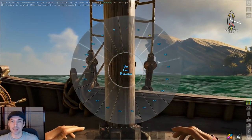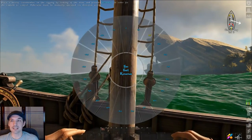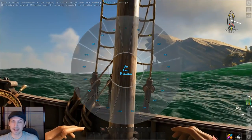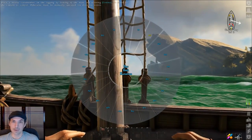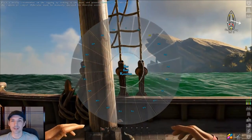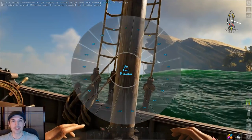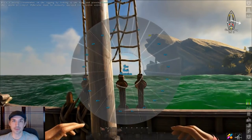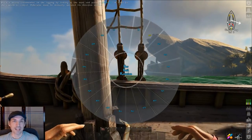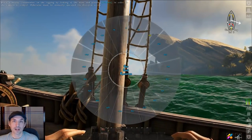Speed sails will, as the name suggests, give you more speed. Handling sails enable you to get velocity in situations where you wouldn't be able to otherwise — so if you like to travel against the wind, a handling sail is for you. If you're not as concerned about direction and just want maximum velocity, go for speed sails. I like to do one of each for versatility. There's also a weight sail which allows you to carry more weight, but for the purposes of sailing we're not going to cover that.